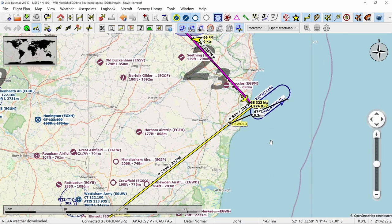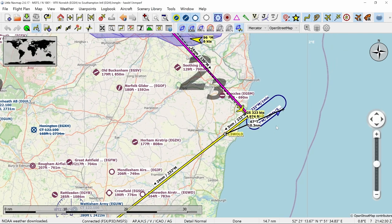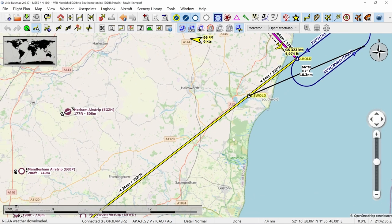Most aircraft in the real Jubilee Flypass flew no greater than 300 knots — the Red Arrows did 300, and the A330 did 280. I'm going to hold and transit to the push point at 300 knots, then accelerate to 360 knots just to make things a little quicker.